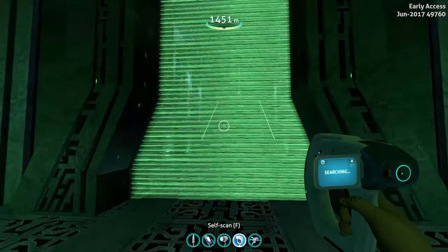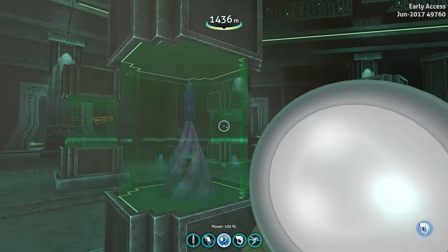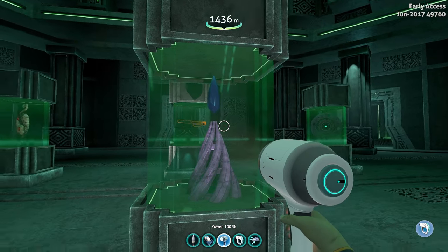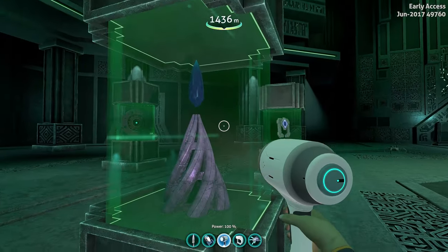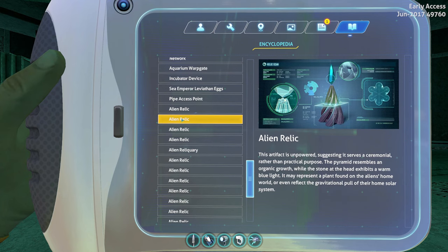We're going to go back into the prison and check out some of the latest updates. This thing is super beautiful - it looks like an atlas shard from Worlds Adrift, just floating on a cone shape. We can actually scan it now, which is fun. In addition to this amazing artwork - which all of the relics have - we have a description. It says this artifact is unpowered, suggesting it serves a ceremonial rather than practical purpose. The pyramid resembles an organic growth while the stone at the head exhibits a warm blue light. It may represent a plant from the aliens' home world or reflect the gravitational pull of their home solar system.